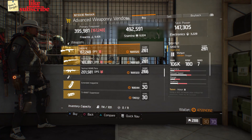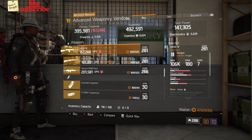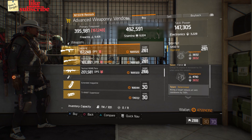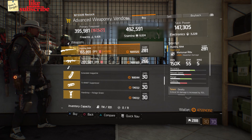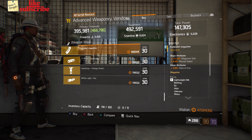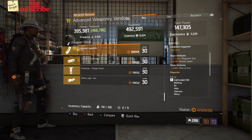For our next gear items, we're still at the base of operations. Head over to the advanced weaponry vendor. Here we got a SASG-12 with a gear score of 261. It has 297.50% stagger and the talents are Adept, Fierce, and Determined. Also here we got a Hunting M44 with a gear score of 281. It has 153% headshot damage and the talents are Deadly, Skilled, and Prepared. Also here we got an Extended Magazine with 111.50% magazine size, 4.50% reload speed, and 4.90% rate of fire.